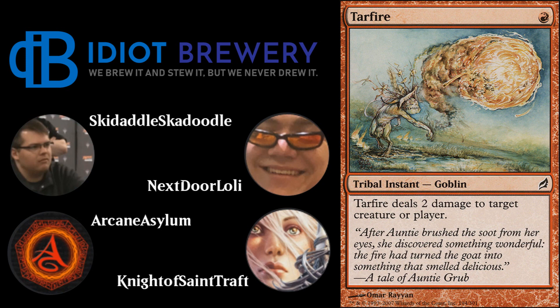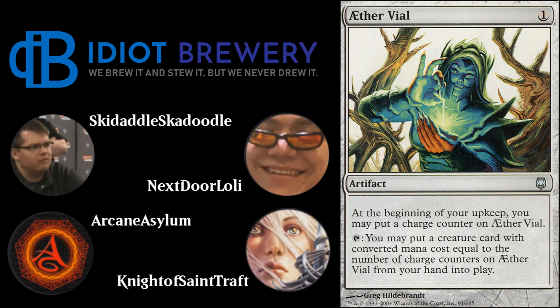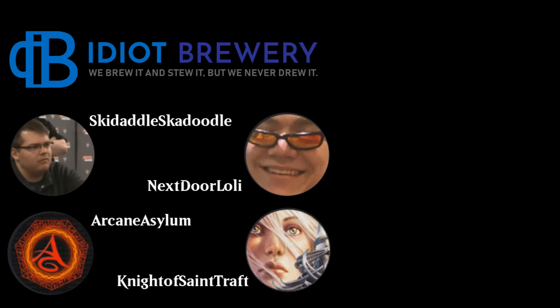For spells, you have a single Path to Exile and three Tarfires — because Tarfire is tribal and that counts as a card type for Traverse and for Tarmogoyf. The deck also runs four Mishra's Baubles and two Aether Vials. The lands compensate for Magus of the Moon: three Forests, three Horizon Canopies, one Mountain, two Plains, a Sacred Foundry, Stomping Ground, Temple Garden, four Windswept Heaths, and three Wooded Foothills.